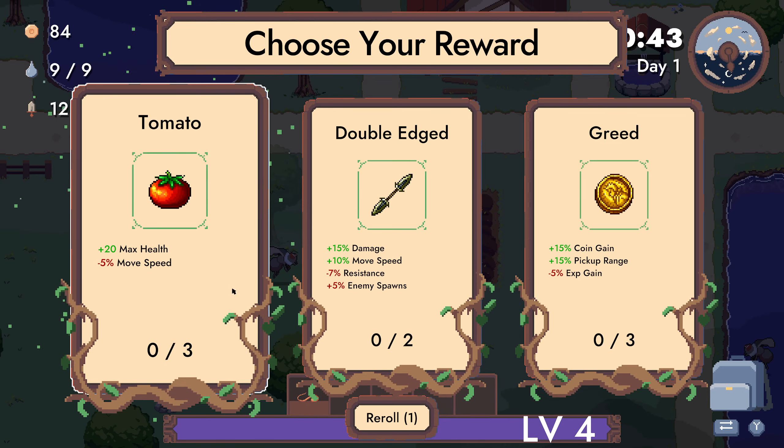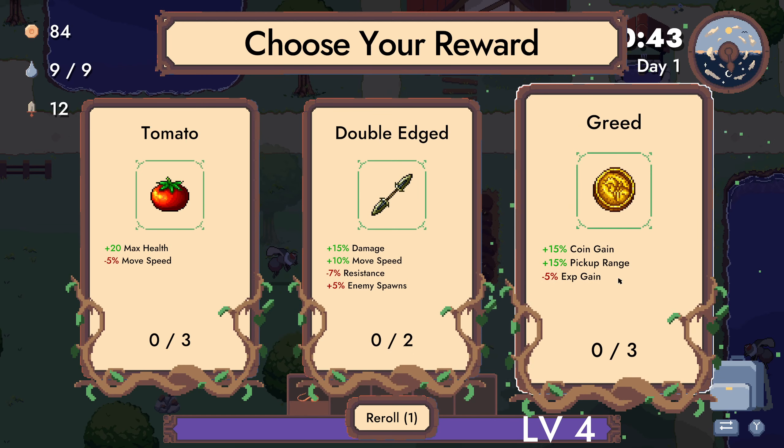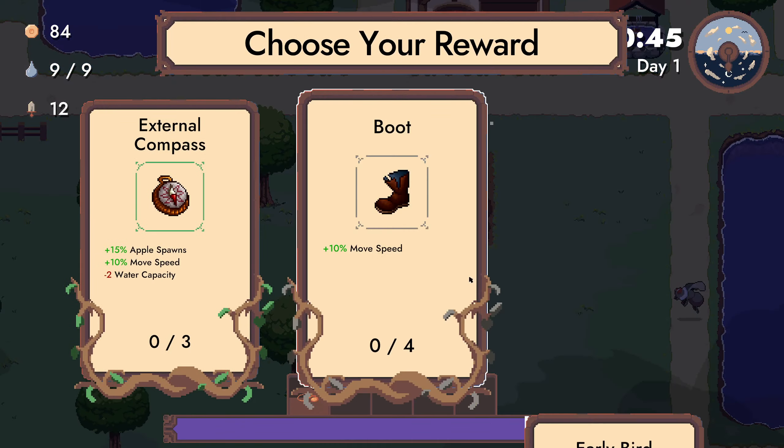Let's see: max health, move speed, and attack damage up. Oh, enemy spawn up — going game pick-up range. I'll take the coin gain, give me more money.